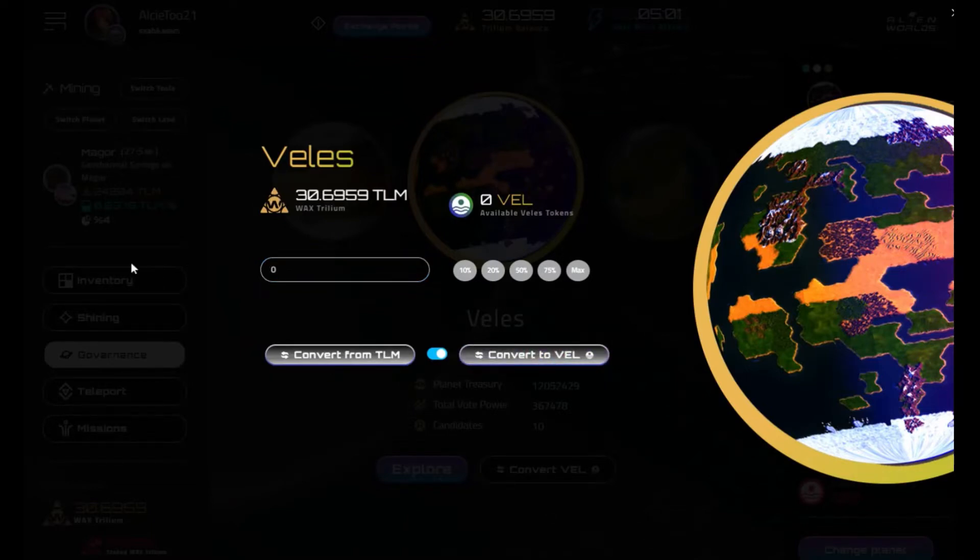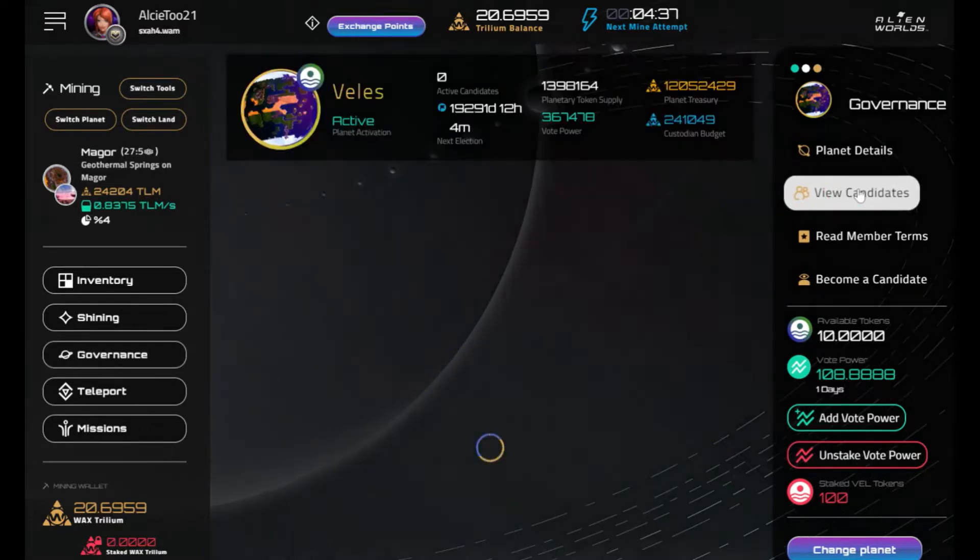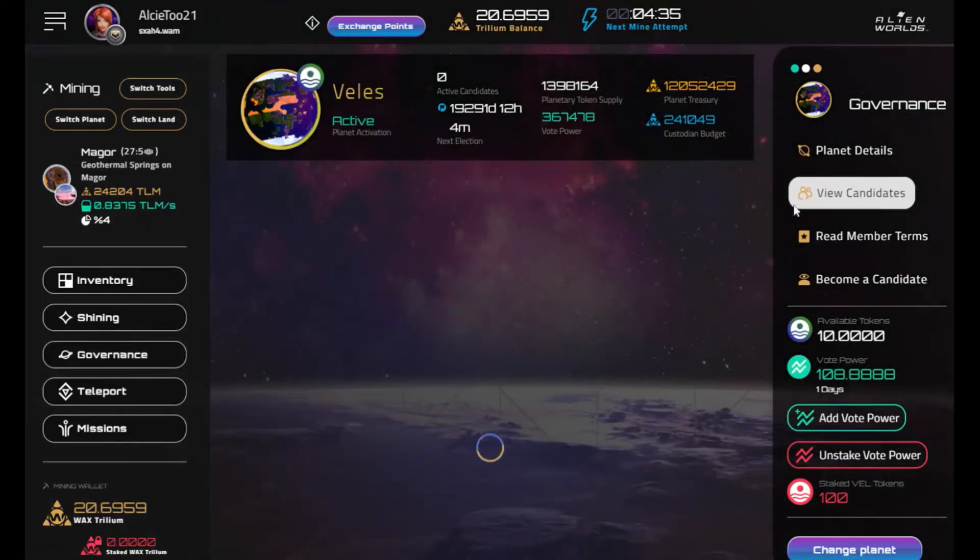It'll ask you to sign the authorization. Staking is successful. Then you want to go back to the side menu on the right. We want to look at the different people running for the syndicate positions here.